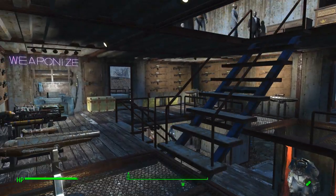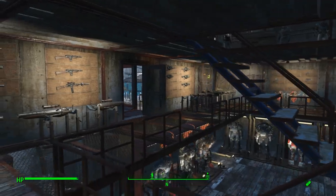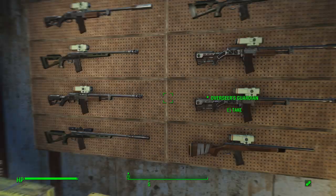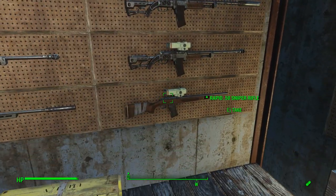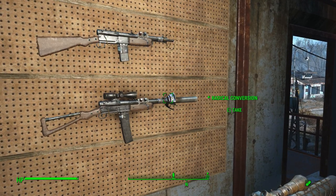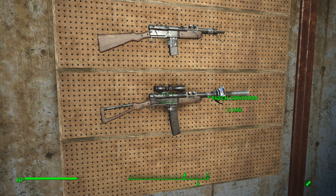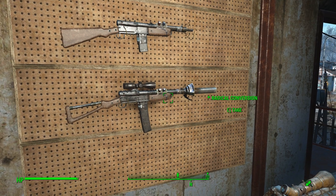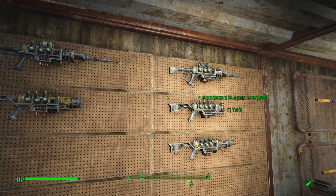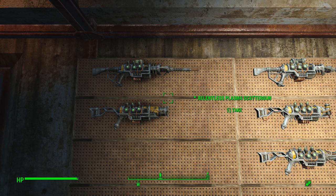I've gotten all this stuff in survival mode. These are the weapon racks - as you can see I have all my favorite weapons displayed. These are all legendary weapons that I've managed to get. December's Child fires two rounds, which is one of the really good ones. The combat shotguns - these are all been dropped by enemies. This is an awesome weapon here if y'all get a chance to get it - the Radical Conversion - killed many an enemy with that one right there.